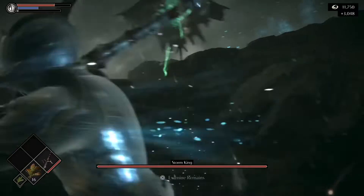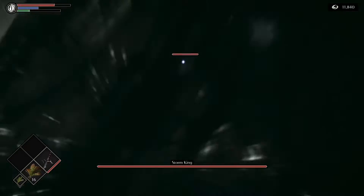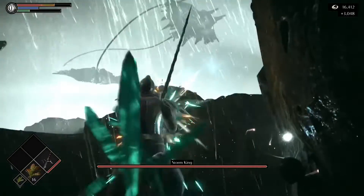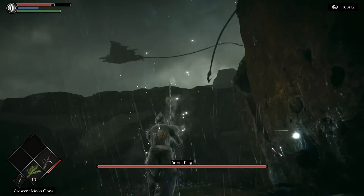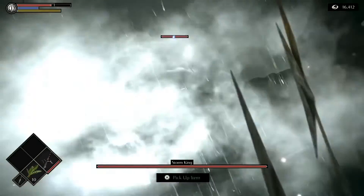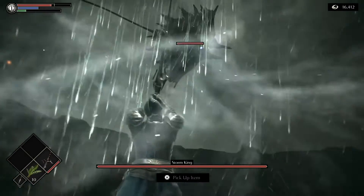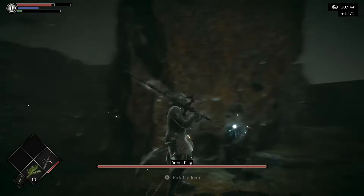This is also a fantastic farming spot. What are we getting per hit here? We took down two — we're getting like 1,500 souls per hit. That's pretty awesome. So after the fight, after we clear out the big bad, you can come back here and just continue clearing out these guys. I think you can, at least. I'm pretty sure you can.